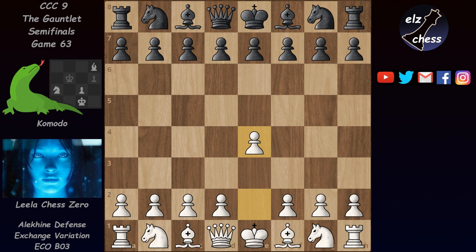They started with e4 and Nf6, and this is the Alekhine Defense, named after the fourth world champion. Black's idea is to tempt white's pawns forward, allow white to create a big center, and then try to collapse it by attacking this center with the flank pawns and with the pieces, in the spirit of the hypermodern openings.